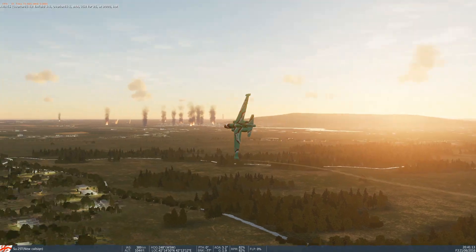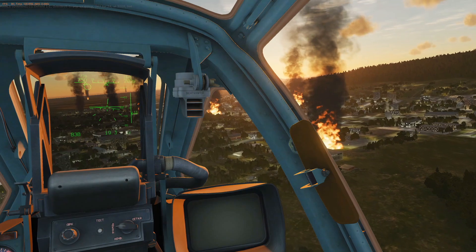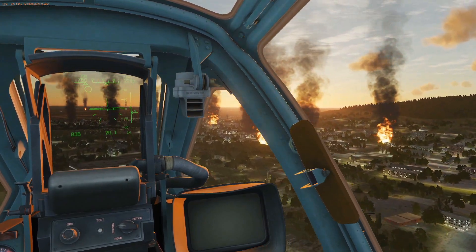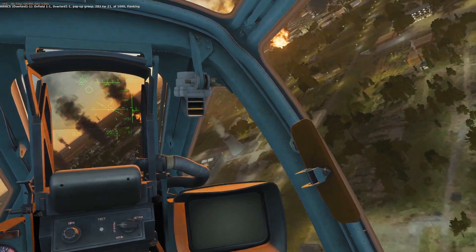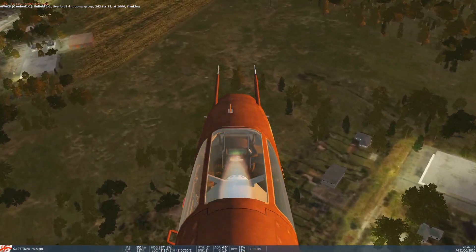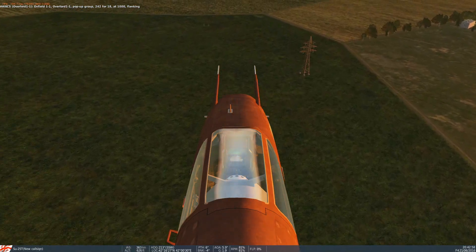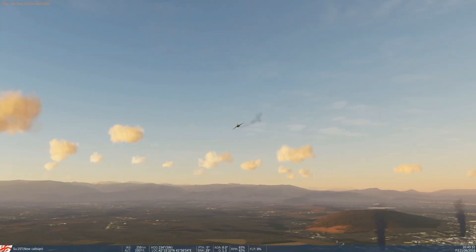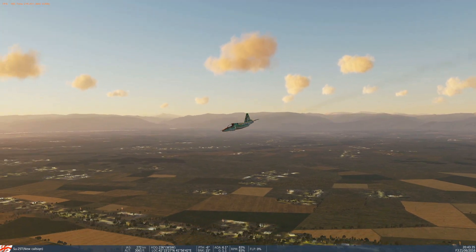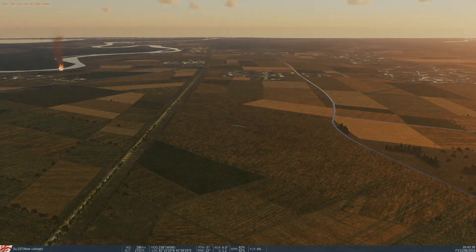The version of DCS used for these benchmarks was open beta 2.5.6.47404. Currently open beta has been subject to a lot of criticism regarding performance, so expect future revisions will hopefully see performance increases across the board. I used Display Driver Uninstaller when swapping graphics cards and deleted all FXO and meta shaders between tests. If you'd like to try this benchmark on your own system, I'll include a download link once DigitalCombatSimulator approves the file. Thanks for watching, and please subscribe if you're interested in more DCS and hardware-related content.